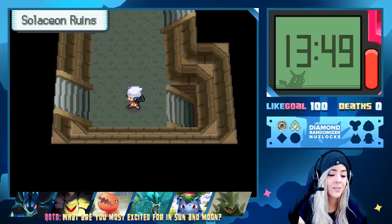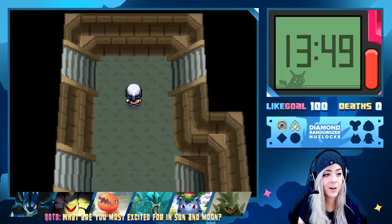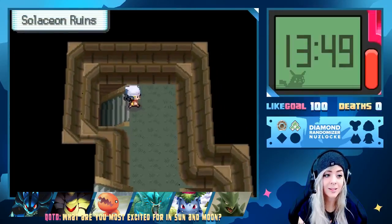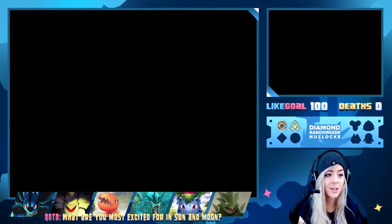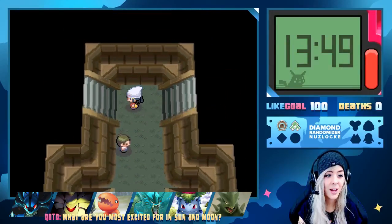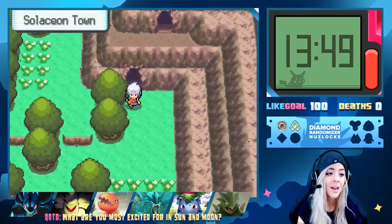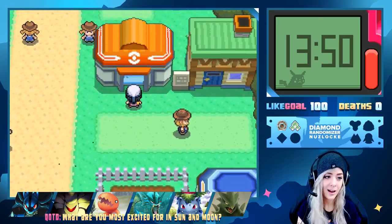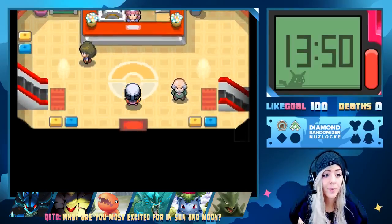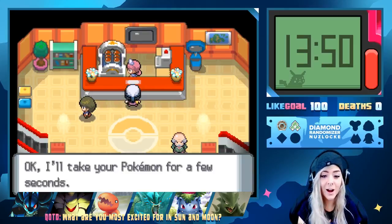Wrong way — we have to go up top right? I'm so lost, I'm so tired. Disappointment after disappointment. We missed our Carvanha, we found a Regigigas. I'm trying to get out of here. I think it's gym time — I'll head back to that town. We're in Solaceon. I feel like I'm saying that wrong. I'm pretty sure we have to go back and go against the gym.